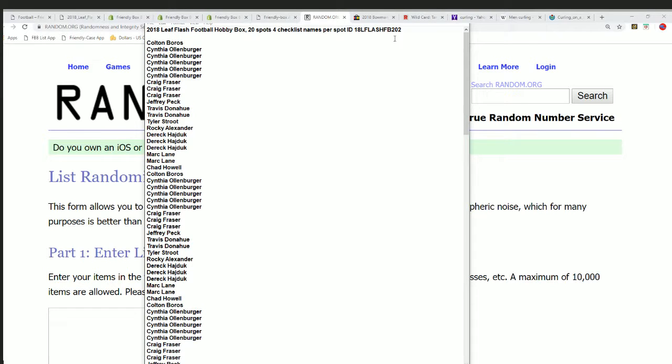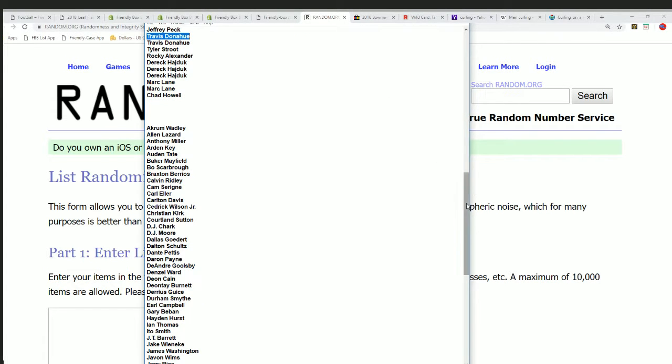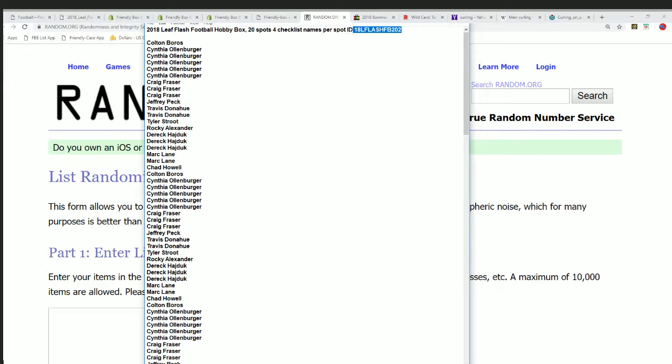All right, so here we go. Flash football. Good luck in the box break. I have a little bit of a cough going on, so I'm trying not to cough into the microphone. Here we go. We're into the random now.